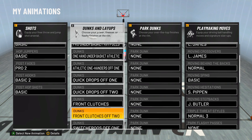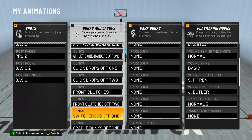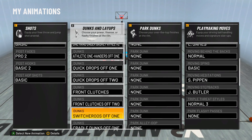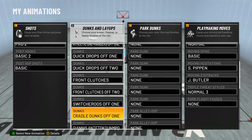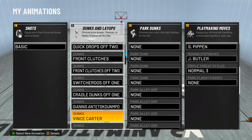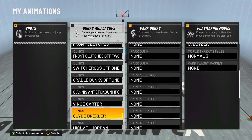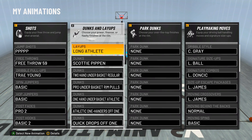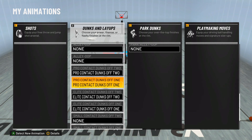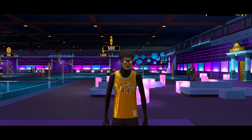Switcher rules — I don't recommend this dunk package, but I have it on. It doesn't get blocked a lot, but it misses a lot for some reason. Cradle dunk off one barely gets blocked as well. Giannis barely gets blocked. Vince Carter is pretty flashy — I don't recommend it. Clyde Drexler barely never gets blocked. And Michael Jordan. Make sure you guys copy these down — this will help you out a lot. And of course for the contact dunk packages, get as many as you can on your player. With all that, let's move on to the badges.